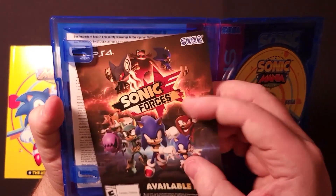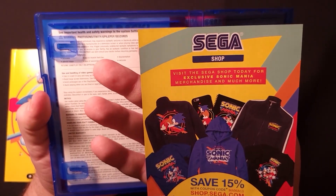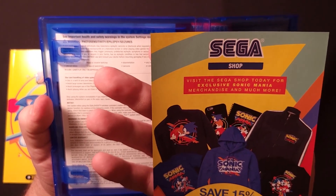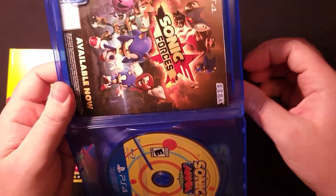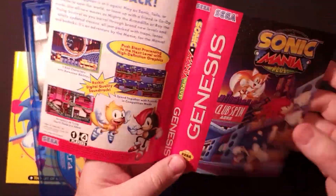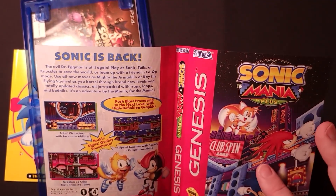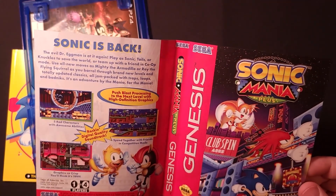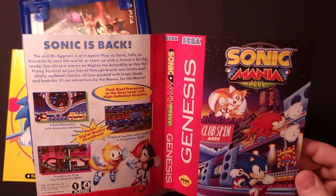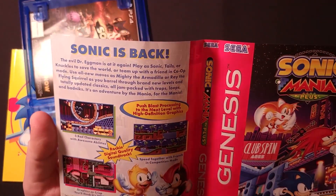There's a little advertisement for Sonic Forces, which came out around the same time, and some Sonic merch that is probably no longer available considering this game came out in 2018. Here's a look at the reversible cover sheet — it features some classic Genesis-style artwork, but what's nice about this one is it has the Red Stripe version, which was found on later Sega Genesis games. Considering this game was meant to be a sequel to all the games in the Origins collection, it's kind of a nice touch.